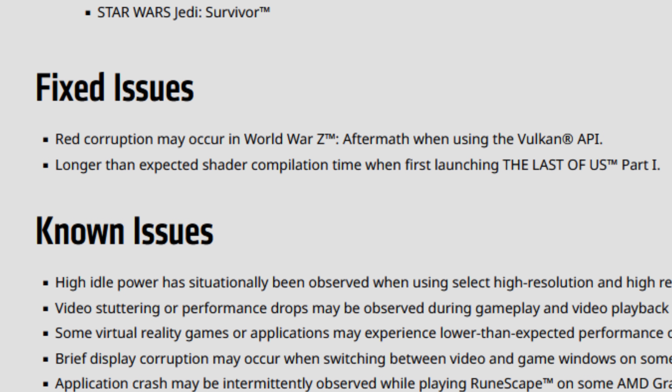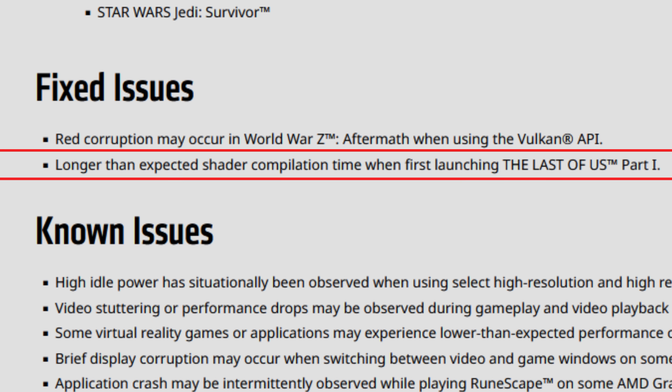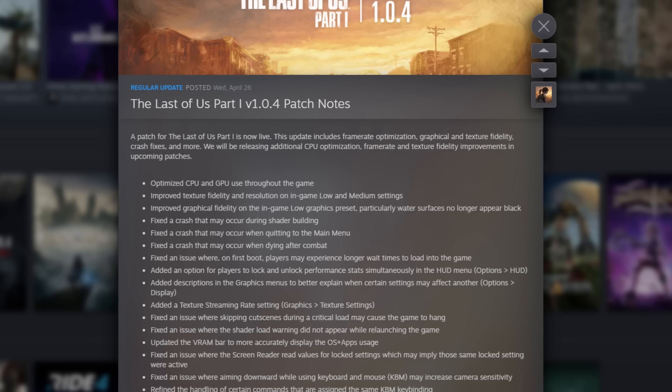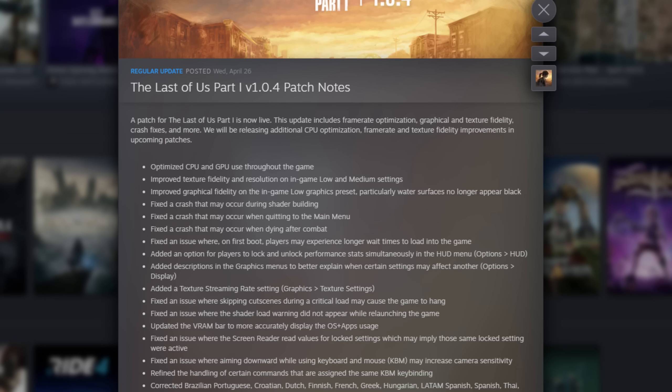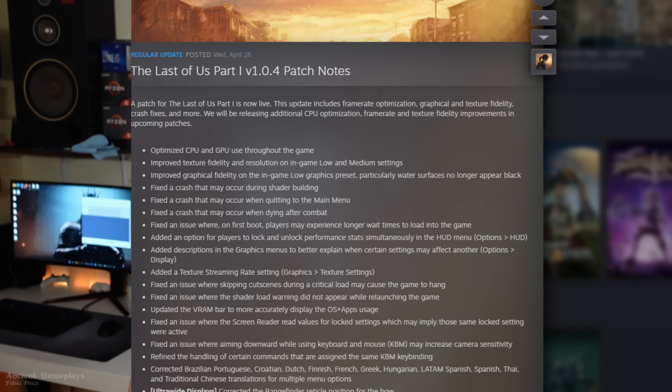As for fixed issues, the first one is red corruption that may occur in World War: Aftermath when using the Vulkan API. This was due to some Vulkan extensions being added or changed in the previous driver, and it's now fixed. The second fixed issue is longer than expected shader compilation time when first launching The Last of Us Part One. The game received a new update — I believe it's 1.0.4 — which brought better textures while consuming less VRAM, and the new drivers also reduce shader compilation time. It's a win-win situation.